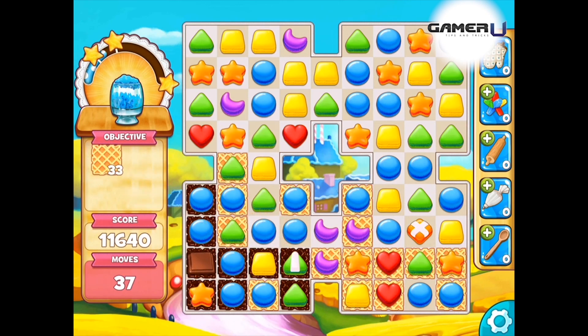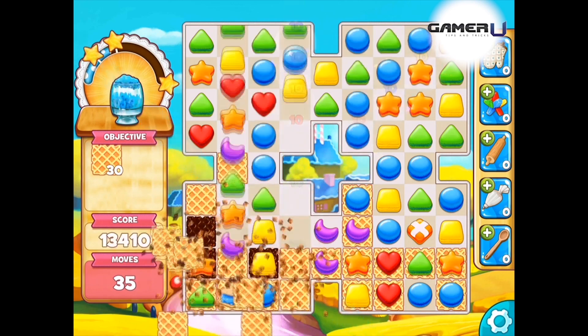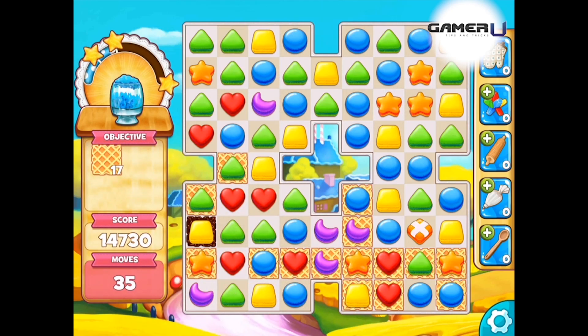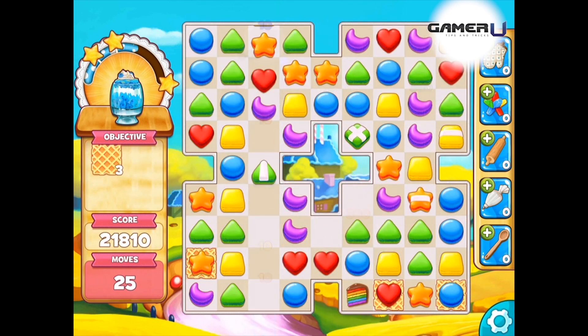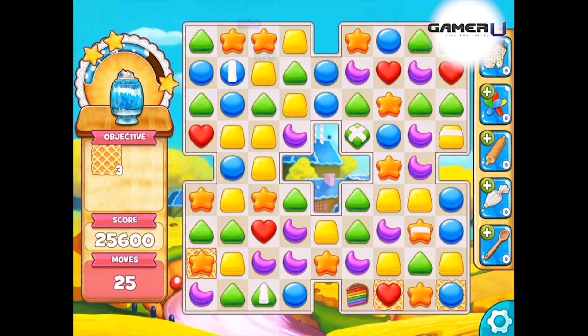Something we advise you to do throughout the game is try to combine four or more of the same color to create super sweets. Super sweets are the X's, the stripes, the five-colored cakes, and so many more that you can collect, activate, and create when you combine four or more of the same color.